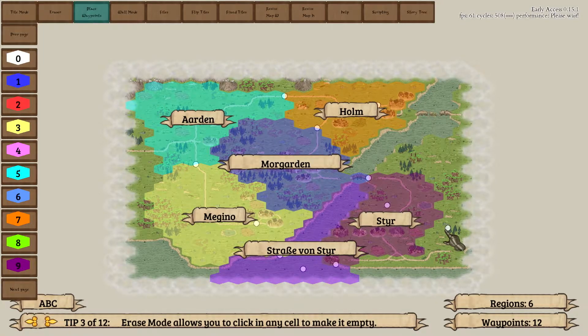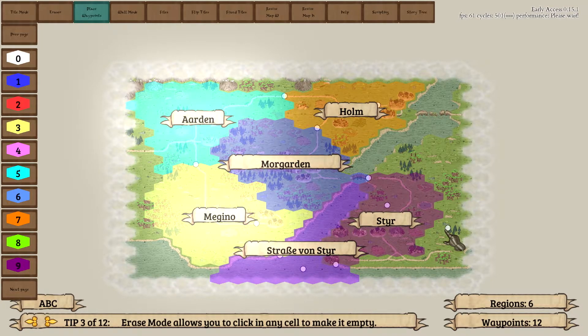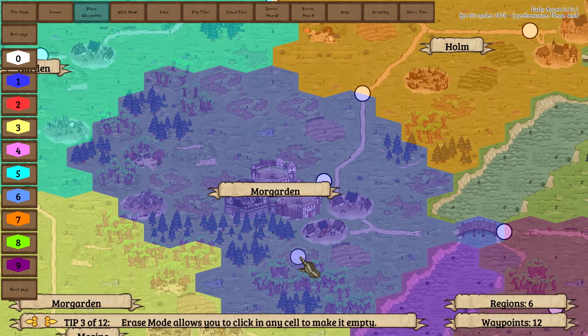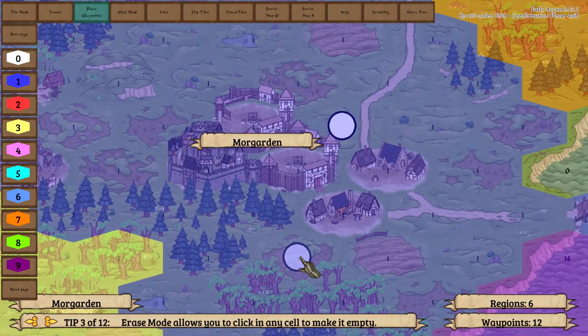For our example map we want to have a strong AI ruler in the middle, surrounded by many weaker cities, two of which are controlled by the player. The AI will move out to conquer the regions one after the other. The player needs to conquer the main castle to end their rule and win the game. So let's set some starting conditions together.